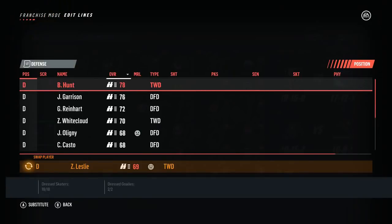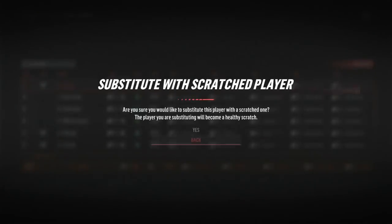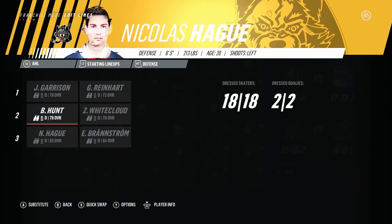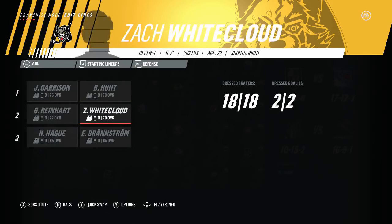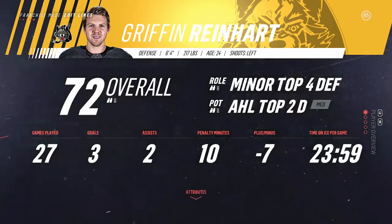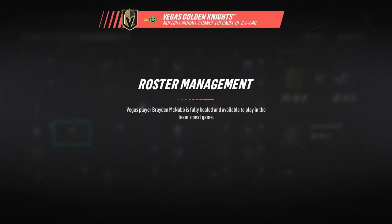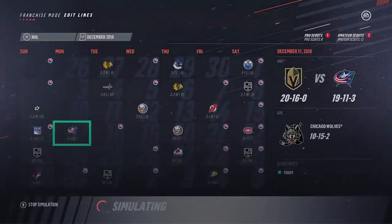We'll take out Zach Leslie for Hunt and bring him in, probably on the top pairing with Jason Garrison. We have a ton of lefties so it doesn't really matter. Reinhardt with White Cloud — Griffin Reinhardt's potential at this point in time: not good. Don't expect it to be good. Just reiterating that it's not good, as McNabb is actually good to go for this game against Columbus. We lose it 3-2.